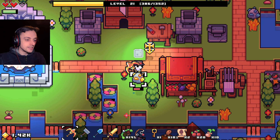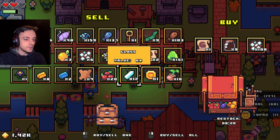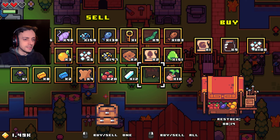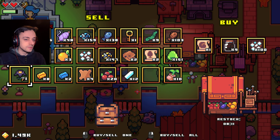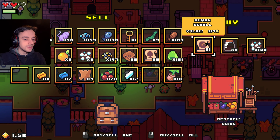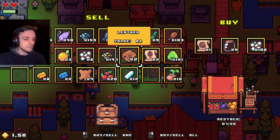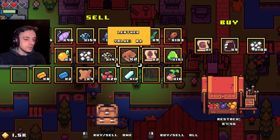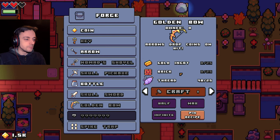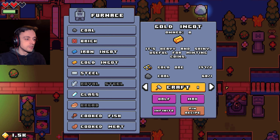Let's sell that, and then these. I don't need one of those at the moment. A demon scroll — no thank you, that sounds like a bad idea. We've still got that key left. I've got some leather. I was trying to get a golden bow, which means I need bricks and I need golden ingots, which means I probably need a load of coal. Let's make loads of gold.